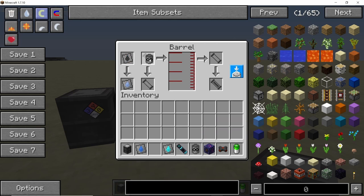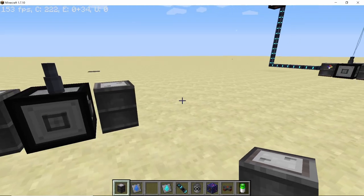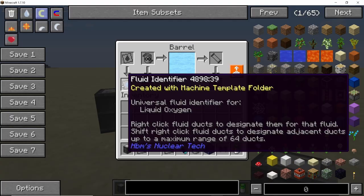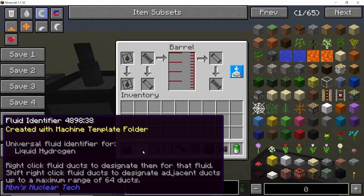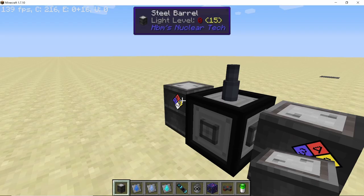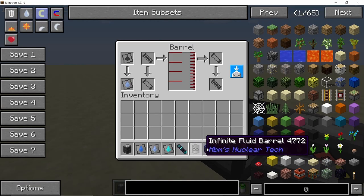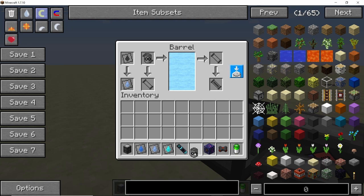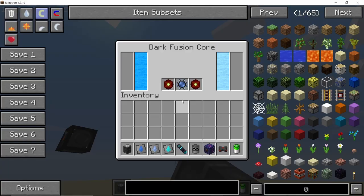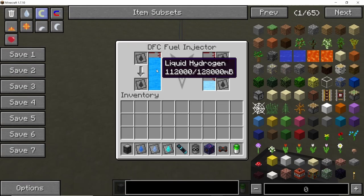For this tutorial I'm placing two barrels — one with liquid hydrogen and one with liquid oxygen — with infinite fluid barrels in both. Do not forget to set these fluid barrels to output; only then will they output their fluids into the fuel injector. Do the same on the other side as well: infinite fluid barrels in both and set to output. Now both cores and fuel injectors should be full with their respective fuels.